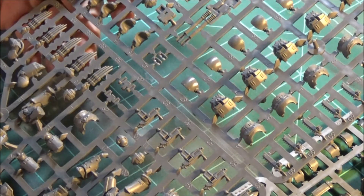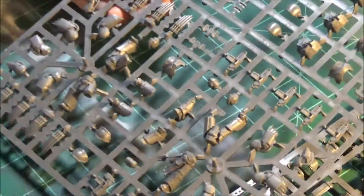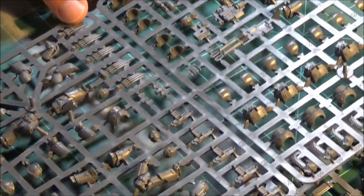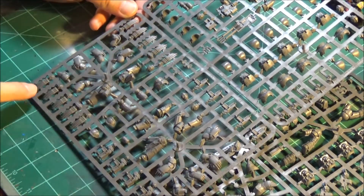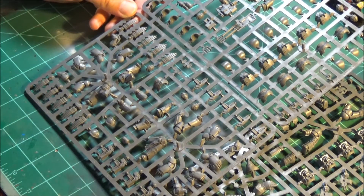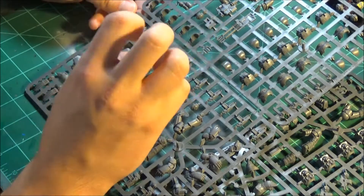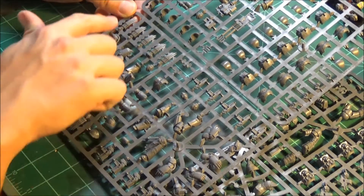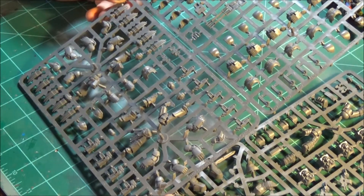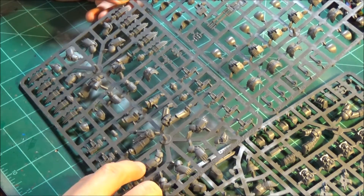Now let's go to the Tartaros from Burning of Prospero. It's a little different setup - more modular. You can do all lightning claws, but they're attachments - the glue-on old school style. The Cataphract's lightning claws are literally claws on the fingers, but these are more like the modern lightning claws, where it's an attachment to a Power Fist. They do give you enough for ten, and there are left and right Power Fists for your Tartaros Terminators.